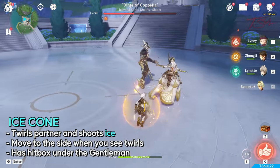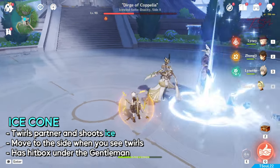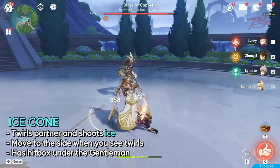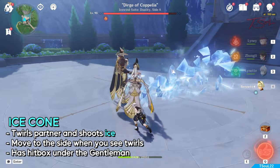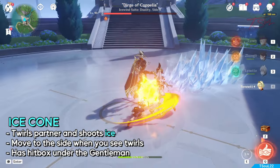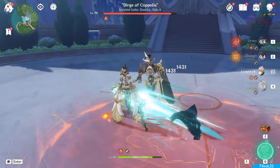This next attack is the Ice Cone. She twirls the gentleman and he'll do a linear attack. Dash to the side to avoid it, but don't go back in too quick because it does have an AoE. And as you can see, all their attacks start with a twirl or motion, so when you see them move quickly, dash out of the way.